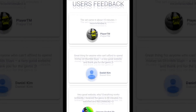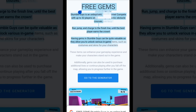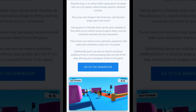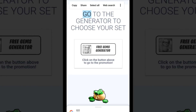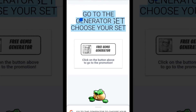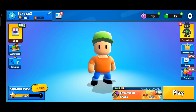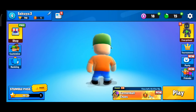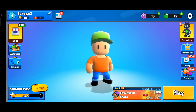Here are some customer reviews. And here we have a description of what StumbleGuys is in general. Okay, so let's get to why we're here. Let's click on the go to the generator button. It redirects us to the site where we'll be choosing our gem set. I'll just show you quickly that I have almost no gems on my account. As you can see, I only have 15 gems, so it would be awesome to get some more.